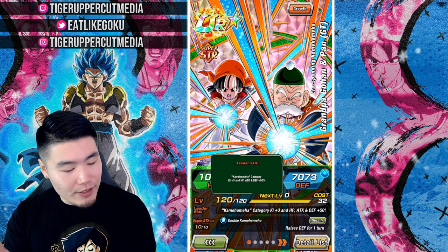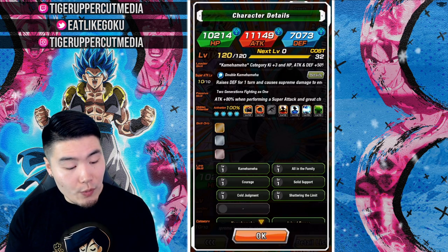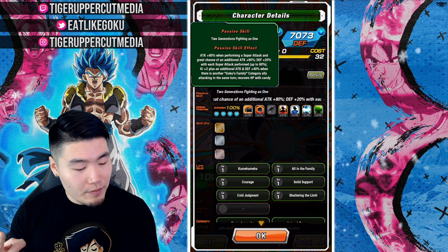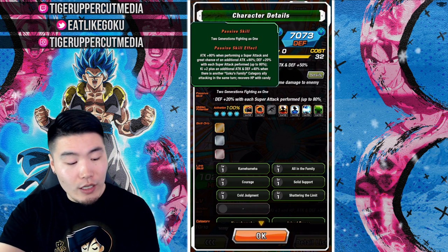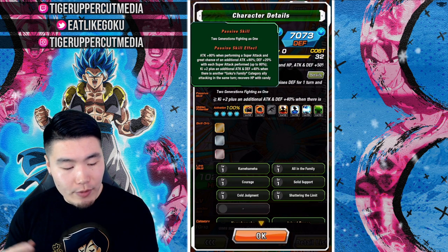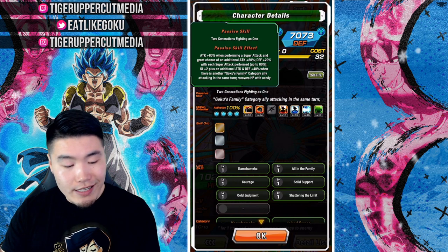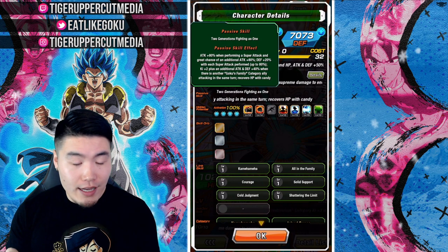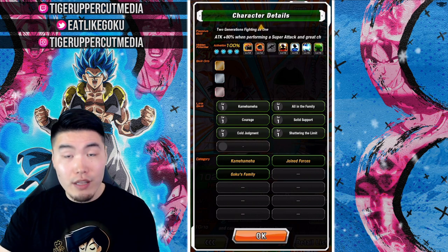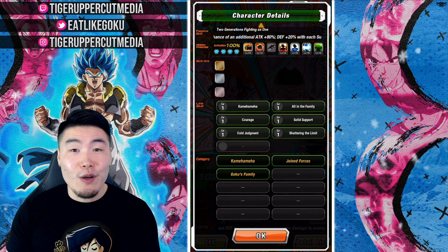Their leader skill is Kamehameha category, Ki plus 3, HP, attack and defense plus 50%. Super attack is Double Kamehameha, which raises defense for one turn and causes supreme damage. Their passive is attack plus 80% when performing a super attack, and then a great chance of an additional attack plus 80%, defense plus 20% with each super attack performed up to 80%, and then Ki plus 2 plus additional attack and defense plus 40% when there is another Goku's Family category ally attacking in the same turn, and recovers HP with candy. Their links are Kamehameha, All in the Family, Courage, Solid Support, Cold Judgment, and Shadowing the Limit. Their categories are Kamehameha, Joint Forces, and Goku's Family.